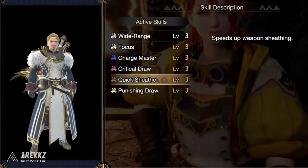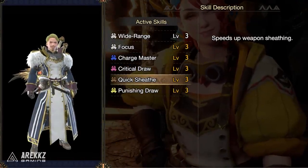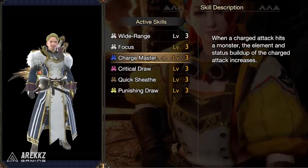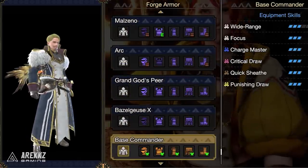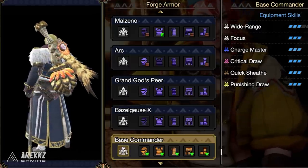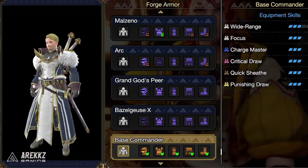The set has Punishing Draw for KO damage, Crit Draw for the crit chance, Quick Sheath to speed up the times between attacking, as well as Focus and Wide Range. The set itself isn't too bad, but it's really great for layered armor because of how cool it looks. This is definitely one follower quest that you don't want to miss out on.